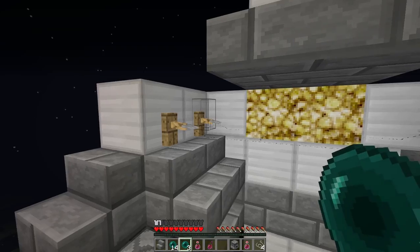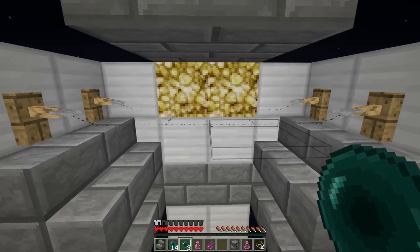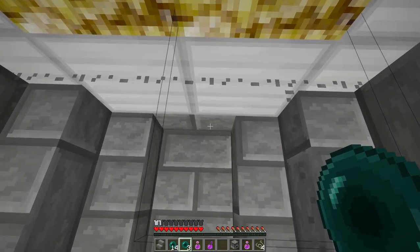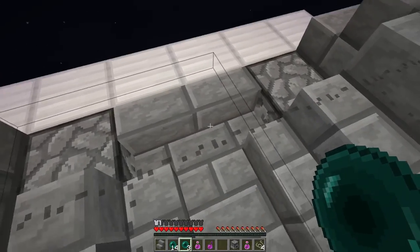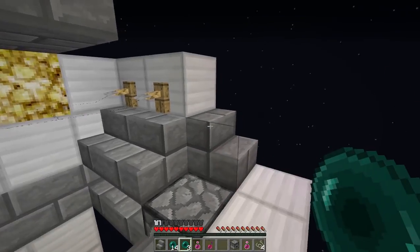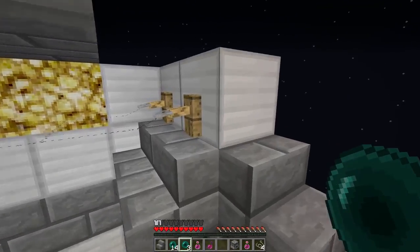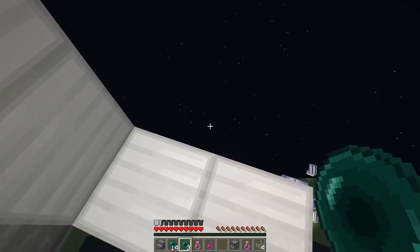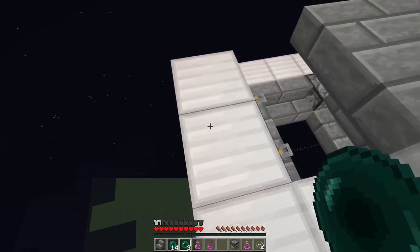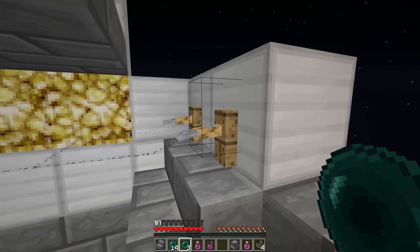We have the tripwire. And if you go forward, as you can see, they close, they open, they close, they open — like that. Now there's no redstone here at all. Just the pistons, right there, underneath these trip hooks.